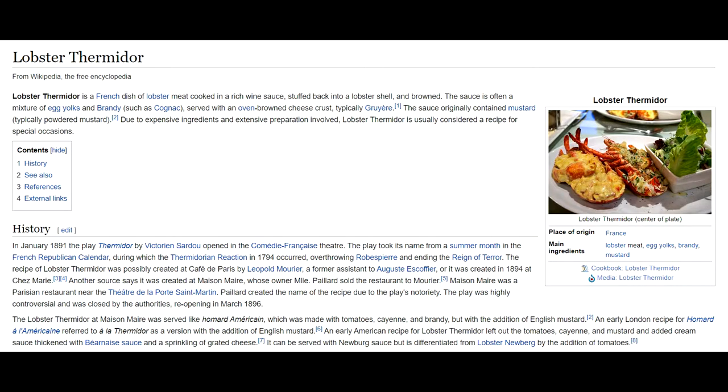It states: In January 1891, the play Thermidor by Victorien Sardou opened in the Comédie Française theater. The play took its name from a summer month in the French Republican calendar, during which the Thermidorian reaction in 1794 occurred, overthrowing Robespierre and ending the Reign of Terror. The recipe of Lobster Thermidor was possibly created at Café de Paris by Leopold Morier, a former assistant to Auguste Escoffier, or it was created in 1894 at Chez Marie. Another source says it was created at Maison Mer, whose owner, M. Payard, sold the restaurant to Morier.